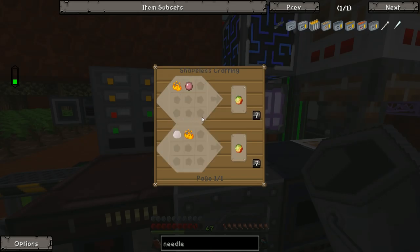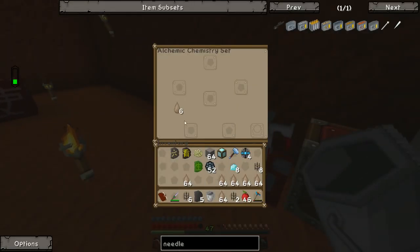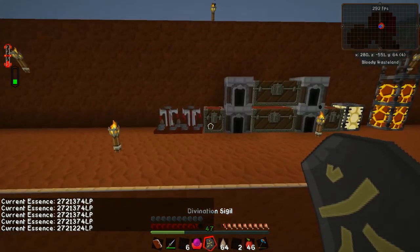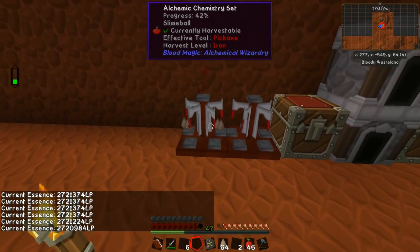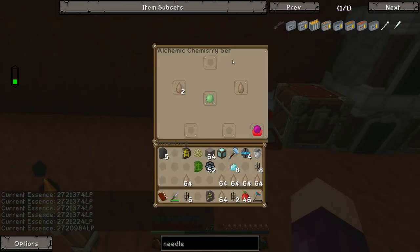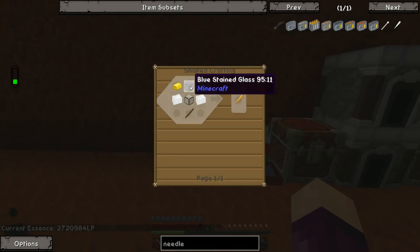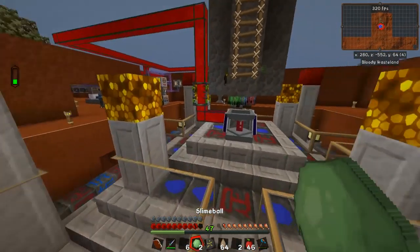We figured out last time that we can make blaze rods from our blaze farm, and we can make slime using three rubber in the alchemical chemistry set — I always forget the name of that thing. Our blood orb is sitting at a nice 2.7 million life points right now, which is nowhere near max but good enough. Once the slime is done we can make two slime balls, and the last thing we need is a spyglass — some gold, glass, plastic sheets, and a stick — all fairly easy to do.